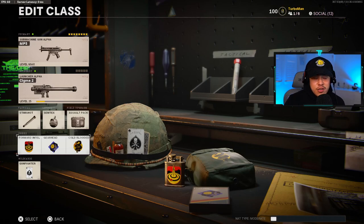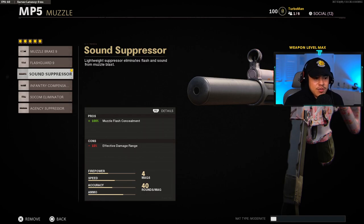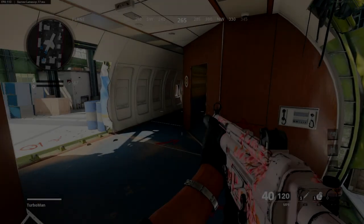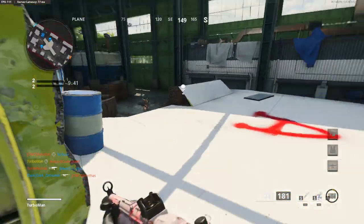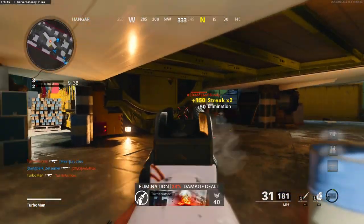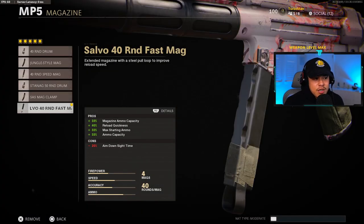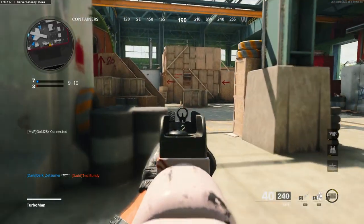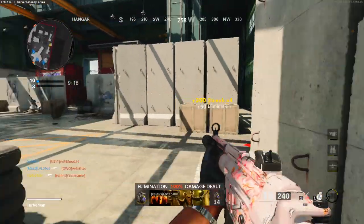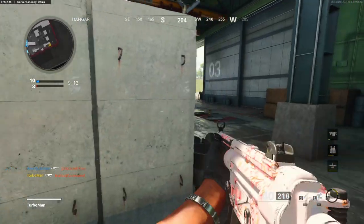Moving on to the stealth MP5 class setup — this is more of a flanking, sneaky type of play style. For the muzzle we're going to use the sound suppressor, which gives us 100% muzzle flash concealment. If it's not 100% muzzle flash concealment, it is not going to keep you hidden from the enemy radar when you're firing. We're going to cancel out the effective damage range con by adding the reinforced heavy barrel. For the handle I'm using the airborne elastic wrap — helpful when flanking enemies in case you need to drop shot. Stock is again the raider stock.